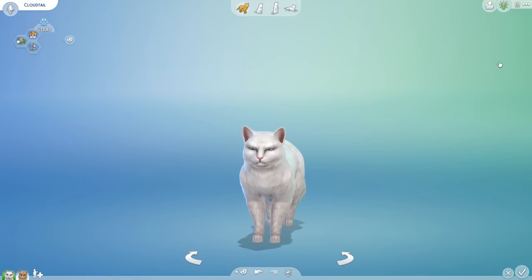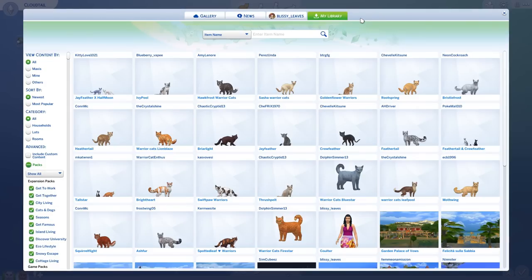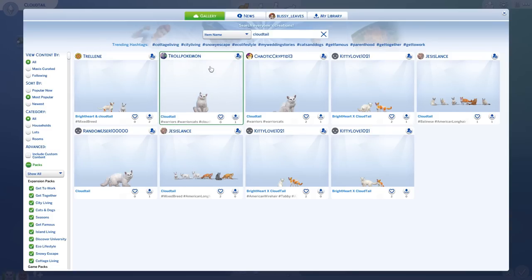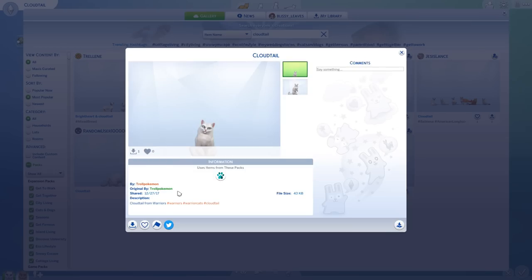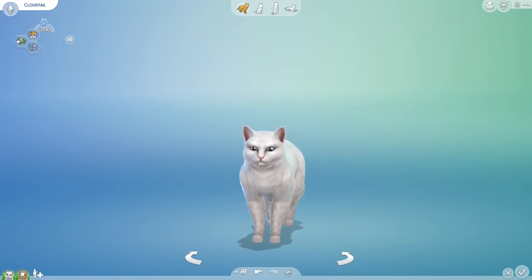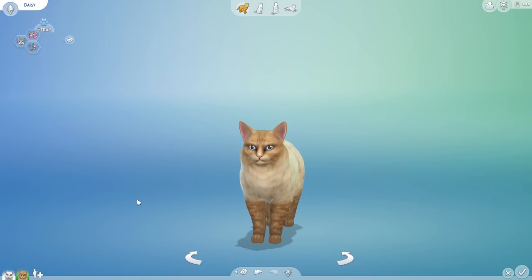Just so you guys know, Cloudtail is from Troll Pokemon and Daisy is actually a quick custom creation, because apparently nobody has put Daisy on the gallery! That is the first time I have popped onto the Sims 4 gallery and not been able to find a Warrior Cat. It's Daisy, you guys — how could we not have Daisy up on the gallery? Honestly!